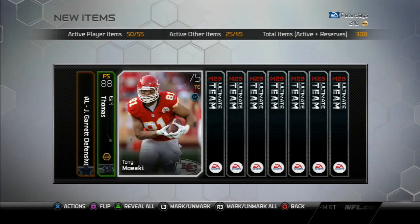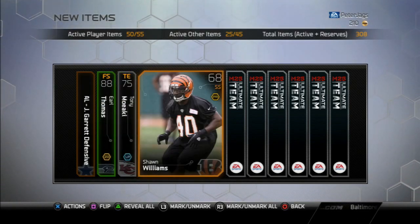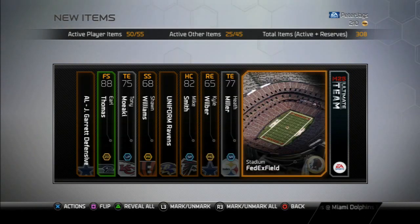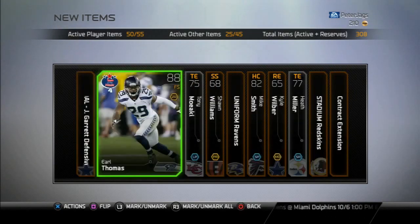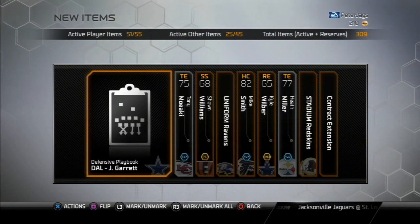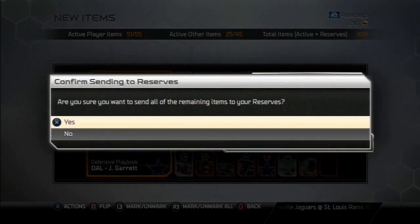Finally I pulled something good. We also got Tony Muriaki, Mike Smith, Kyle Wilber, Heath Miller, a Stadium, and a contract. This Earl Thomas is a beast — I'm gonna send him to my active roster and check out what he's going for. I'll probably end up selling him since I already have free safety Megatron, but still nice to get him.